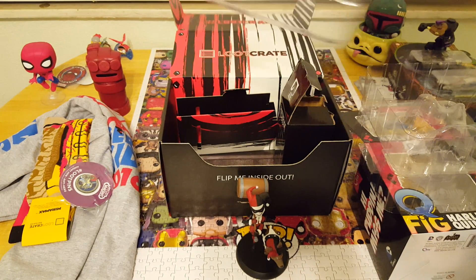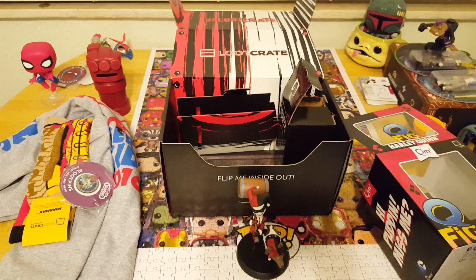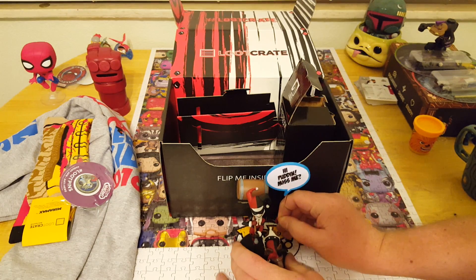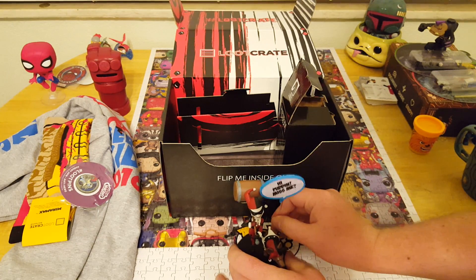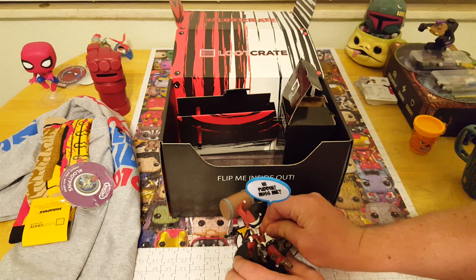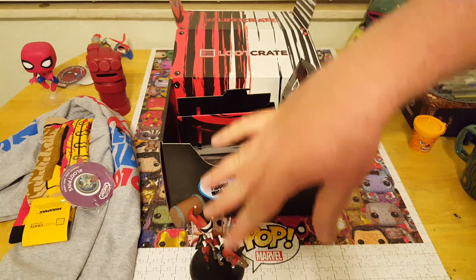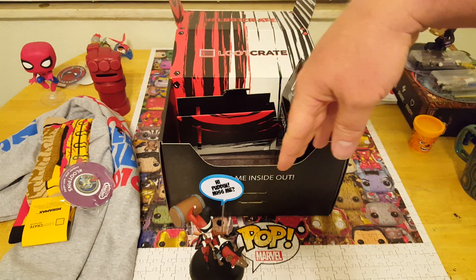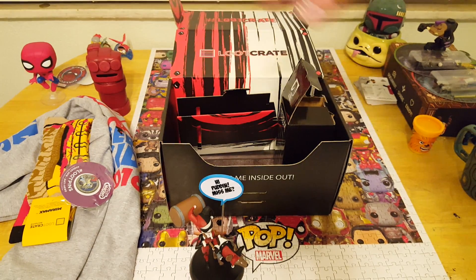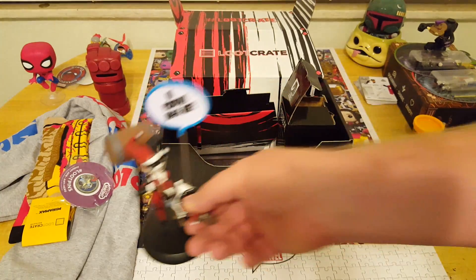That looks like everything in the box outside of the literature. This will go in my case next to Batman. I'm getting enough of these Q-Figures that I might just clear out one shelf for the Q-Figures, one shelf for my favorite Funko Pops, and then one shelf for the Firefly stuff.